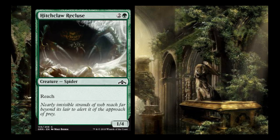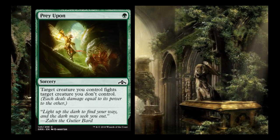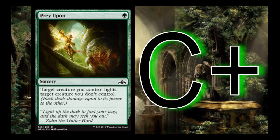Hitchclaw Recluse is 2 and a green for a 1/4 reach spider — it's a C. You really don't want to run it against opponents without flyers, but you might want it in your main deck just so you're not dead to flyers since you don't have many ways to interact with them. I'd probably put it in my main deck and board it out if my opponent has no flyers. Prey Upon is a classic 1-green fight spell — a C+. It's always really effective; sometimes it's just a 1-mana removal spell, and especially with deathtouch you can trade a nothing creature for a bigger creature.